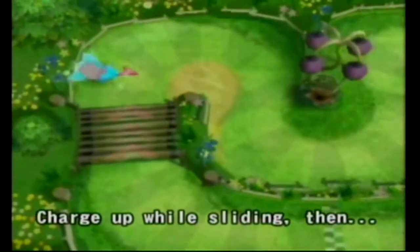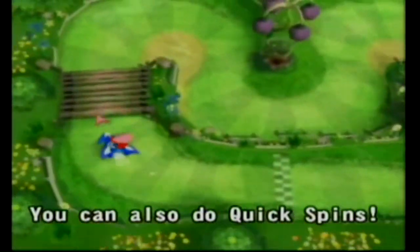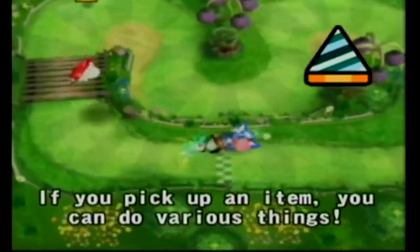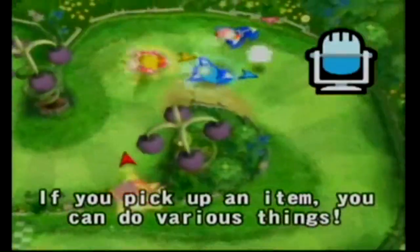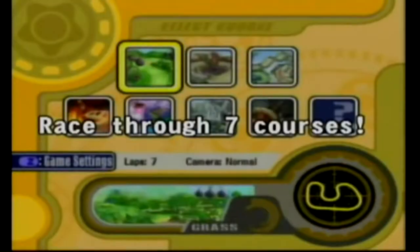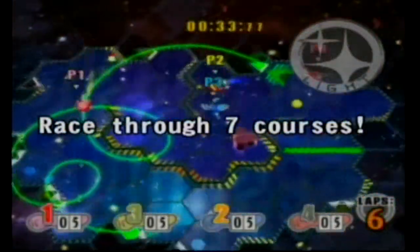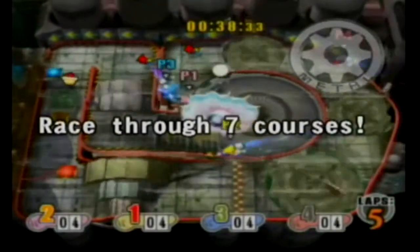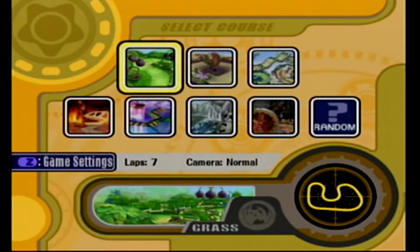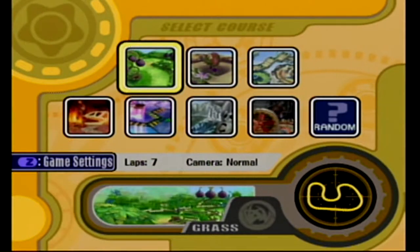You can boost by holding A to do sliding charge boosts, like in Air Ride. There are also power-ups: cake makes you grow big and you can crush enemies, drill lets you drill enemies, buzz saws, and microphone which stuns enemies. Four players on one screen. You race through seven courses — one less than Air Ride, actually two less if you include the unlockable. Some courses are way better than others, though they're all decent. We've got grass, sand, sky, fire, light, water, and metal. Light is the best.